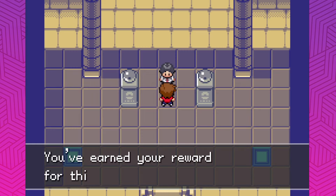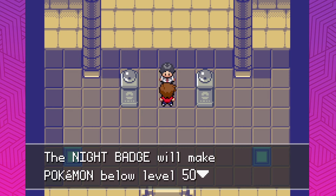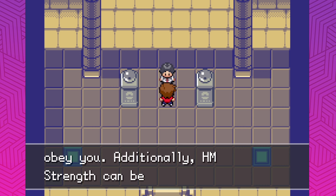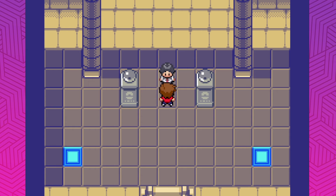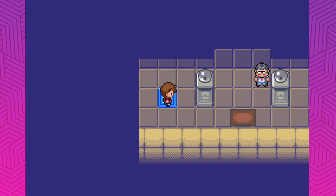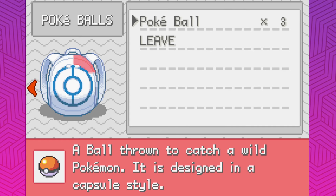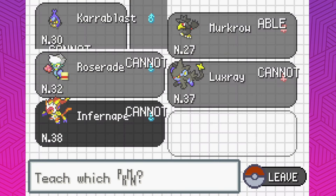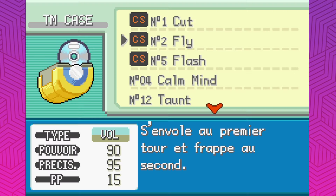After how difficult the last gym was, it feels good to have an easy gym. You've earned your reward — here's the Night Badge. The Night Badge will make Pokemon below level 50 obey. Additionally, HM Strength can be used outside of battle. So can we not use Fly still? Let me teach Murkrow Fly now. Get rid of Haze. Can we Fly? Oh, we can — I thought we might need an HM badge for that. That's good.